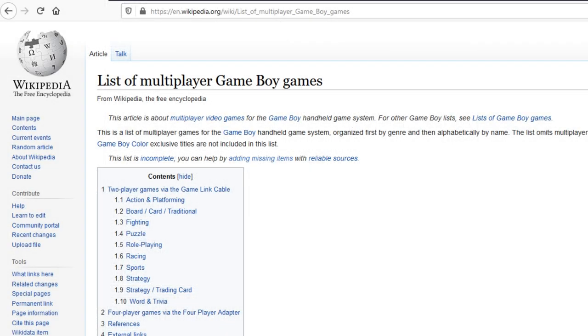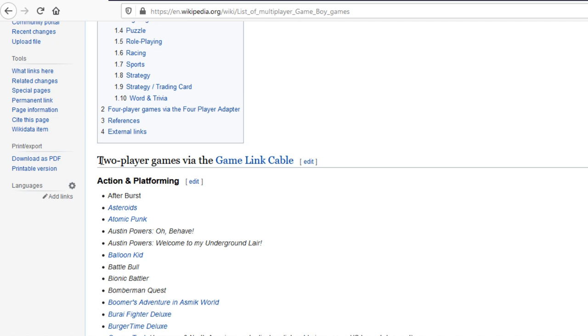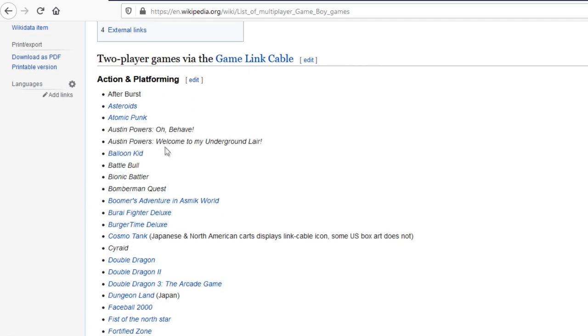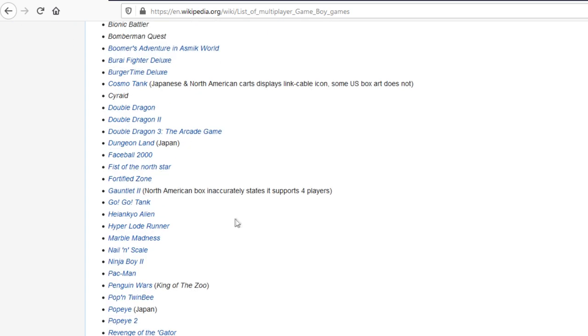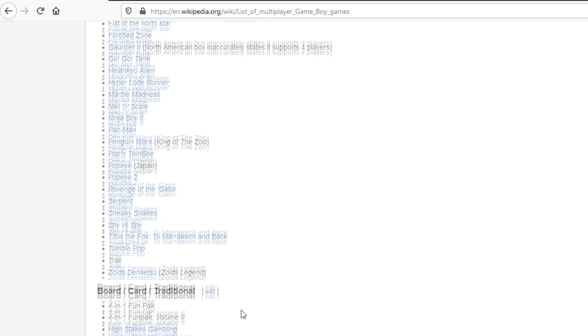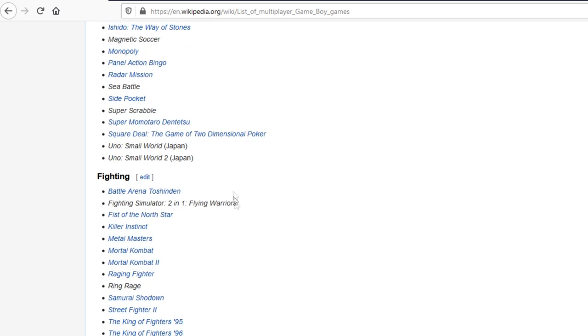If you want to know which games you can use, you can check out the list of multiplayer Game Boy games on Wikipedia. This will give you a nice long list separated into sections — Action and Platforming, and quite a few here. Spy vs Spy is there, and Titus the Fox — I had no idea you could play that in multiplayer.